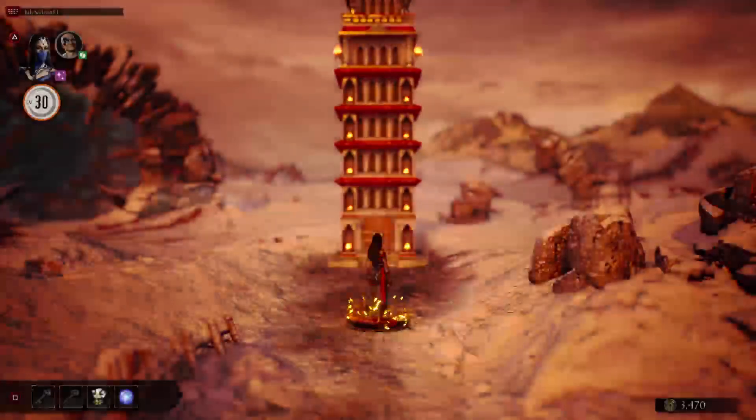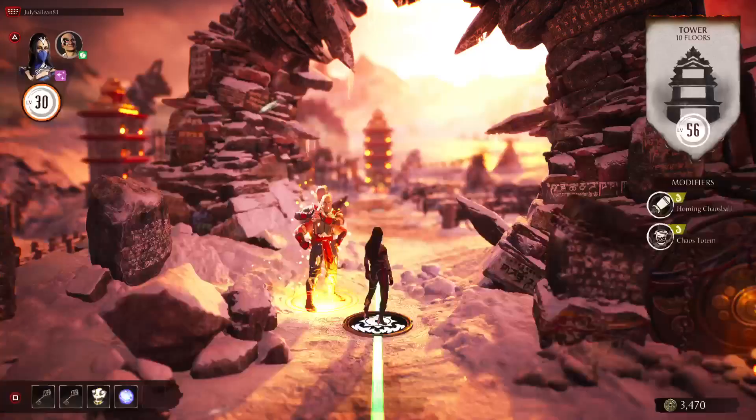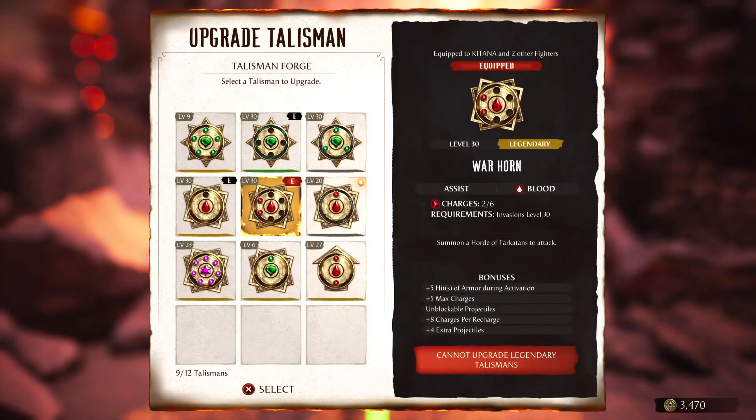This is the gateway portal. Go to the forge. Upgrade talisman. So this is the talisman I've been using already right now — this tells you exactly what my shit does.